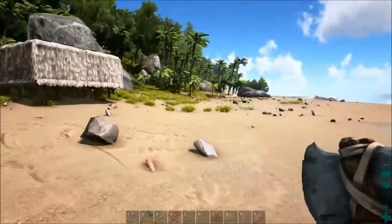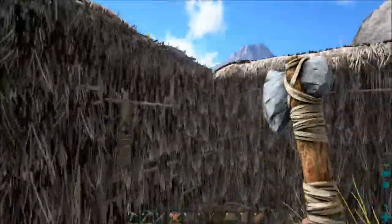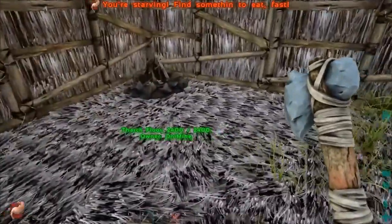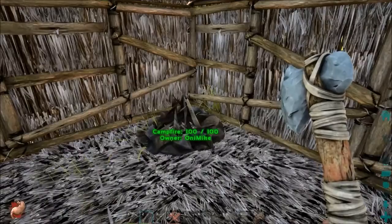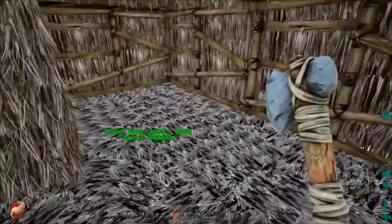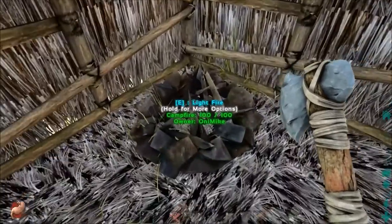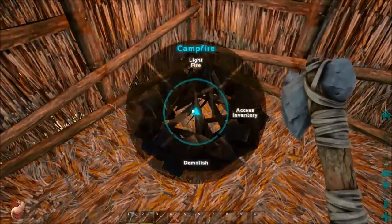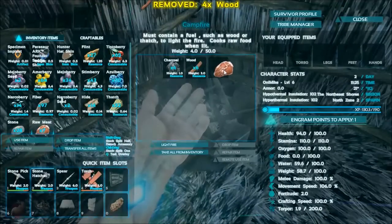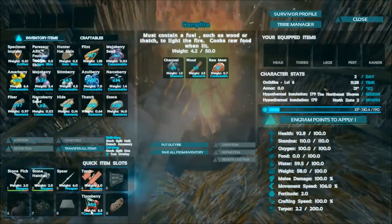My goal is to tame a megalodon and a T-Rex. I did tame a Carnotaurus — it's like the step up from a raptor and step down from a T-Rex. They're pretty vicious, and I tamed one yesterday. I was able to get him in a glitch — it happened on accident but I got lucky.